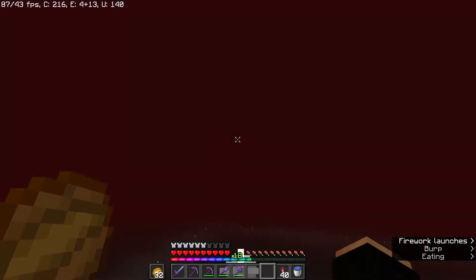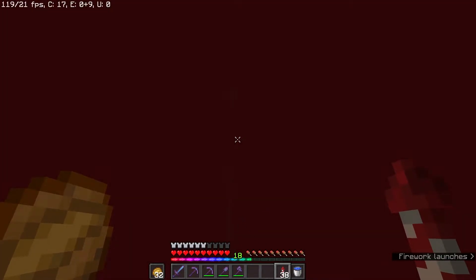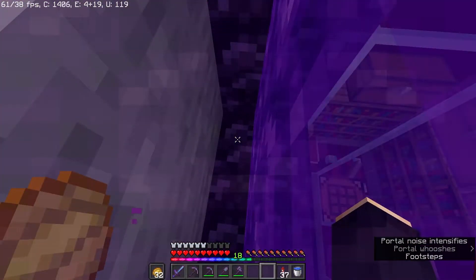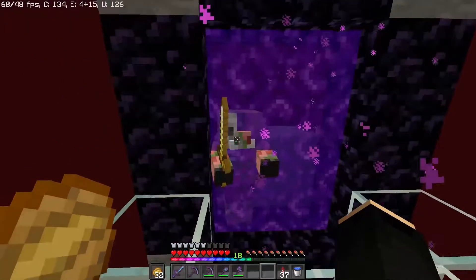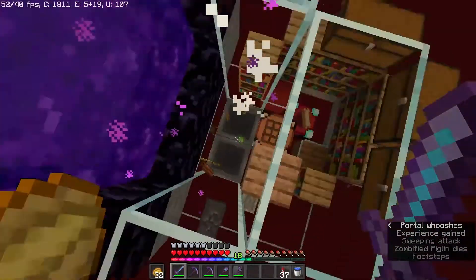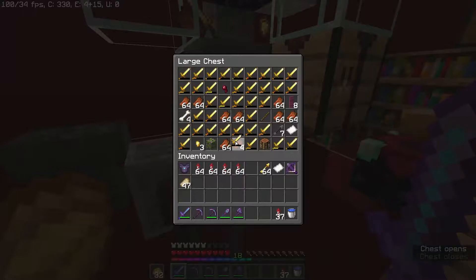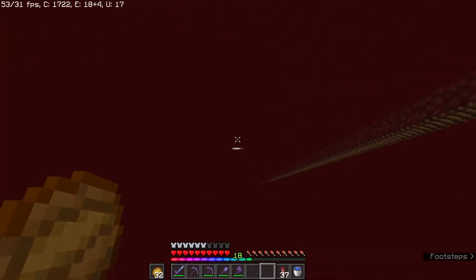Here is quite possibly the biggest technological marvel on the server. There's also a hogland farm. This place is amazing — it's magnificent. The hoglins all pile up, come through this portal, fall down, and then you go whoop. This farm is absolutely magnificent and great for XP.